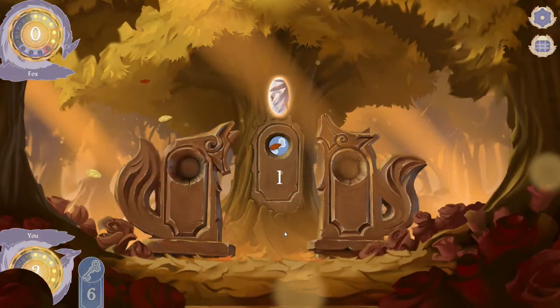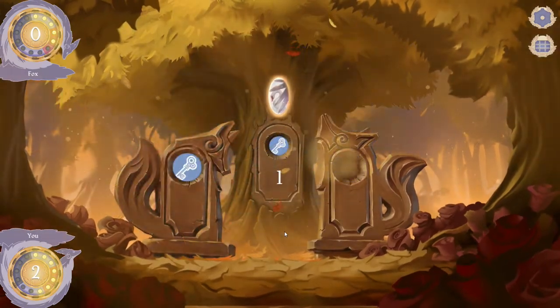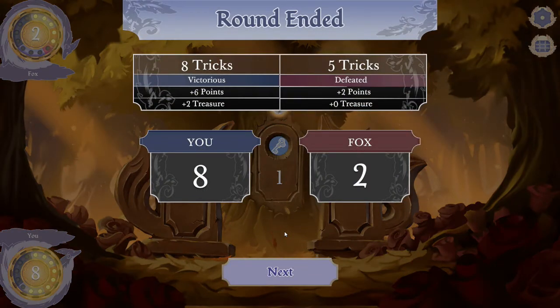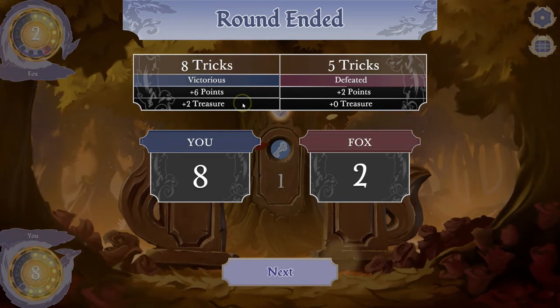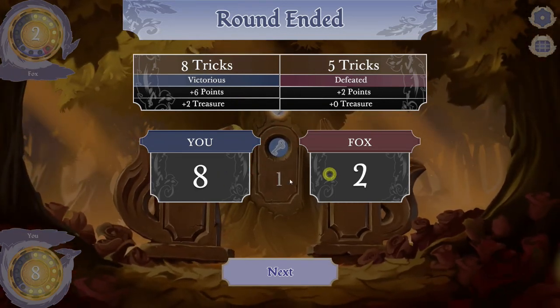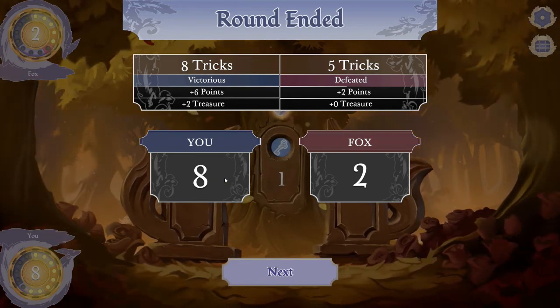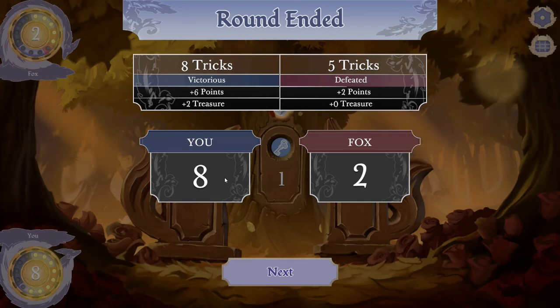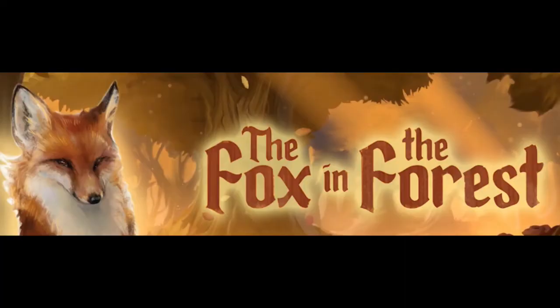Notice my opponent really doesn't have any blue cards left and this match is pretty much over. Six points from tricks and two points from treasure — an eight to two difference — that's a pretty hefty win. Putting everything together: you deplete, you take control of the board, and then you just run the board.